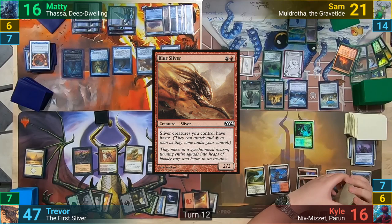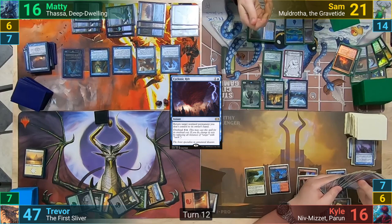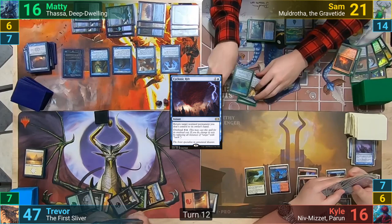He goes to combat, swinging the team at Maddy, but Maddy responds before damage, casting Cyclonic Rift overloaded. This has the upside of Maddy getting back some of the cards that Sam had stolen, and he returns the Aetherflux Reservoir and the stolen Sol Ring to his hand. Trevor then has to pass, discarding down to seven.